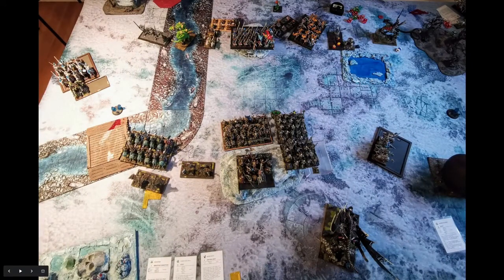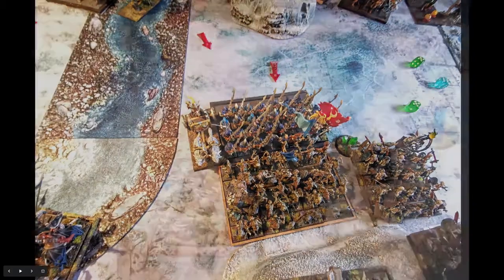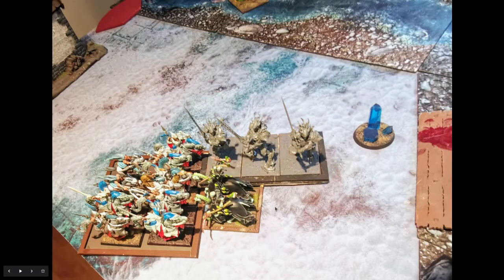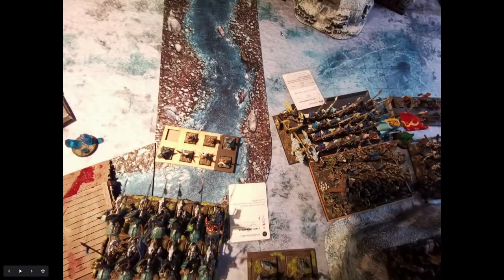Going into his turn, we're pretty much up in it. The Skeletons moved up onto the objective — next turn they'll grab it. He opted to charge both the Chariot and the Muticators into my Ghouls, and they made it. The Thunderherd charged my Spectral Hunters to make sure they're gone. He moved up the Harpies to threaten my Skeletons and Knights, though they failed their charge. He moved back a bit with the Temple Militia and up to the hill with the Hydra. In Magic, he cast Curse of the Phantom Queen on my Knights and Unity Divergence on the Muticators — not that he needed it.